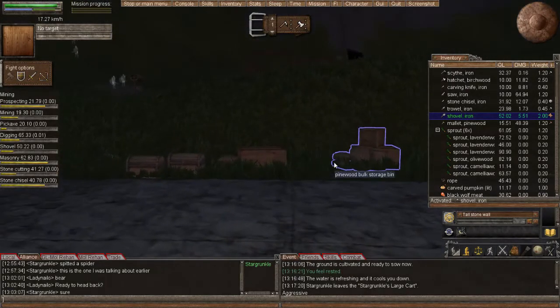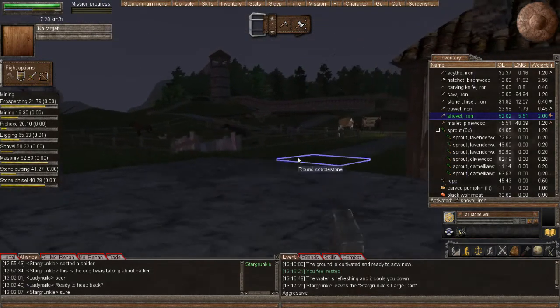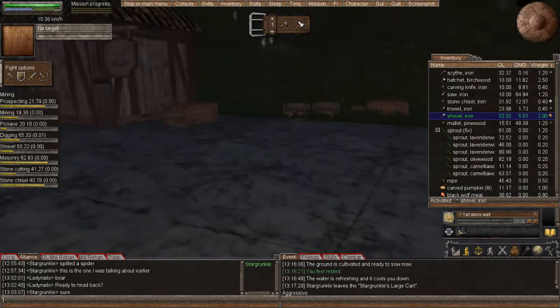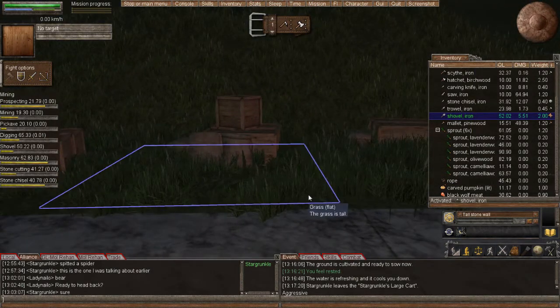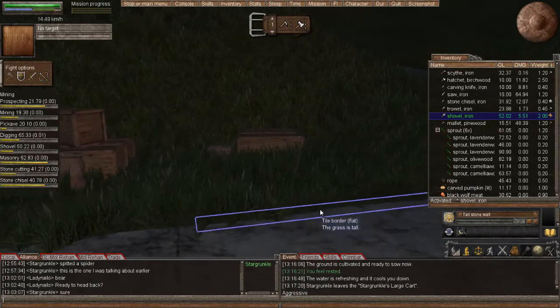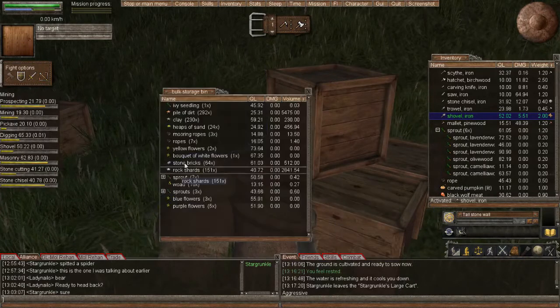Mama Bear is actually my mom. Pipe Fighter in the chat is Star Grunkle, and he is actually my dad. My husband plays, my daughter plays, my brother plays, my husband's friend plays. So we've got a few people that play.